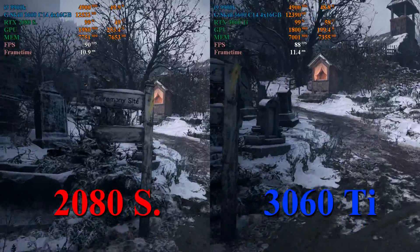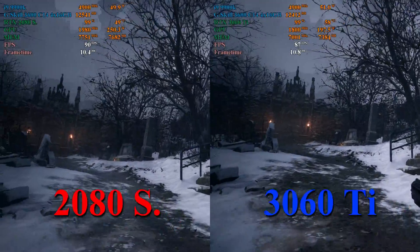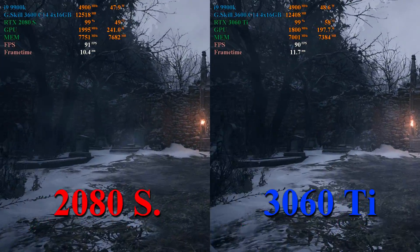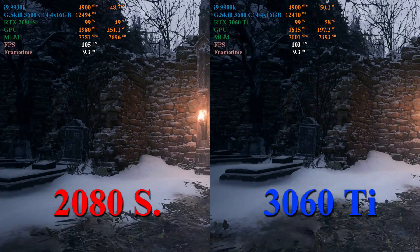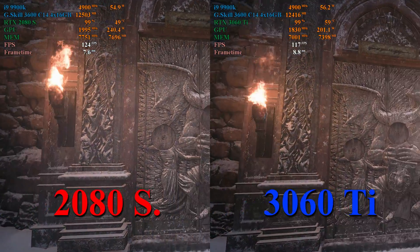Here in the opening village portion of Resident Evil Village, we're seeing the 2080 Super maintain about a 1 to 3 frame per second lead over the 3060 Ti — so again, nothing super meaningful. However, once again we see the 2080 Super using an extra 50 watts over the 3060 Ti.